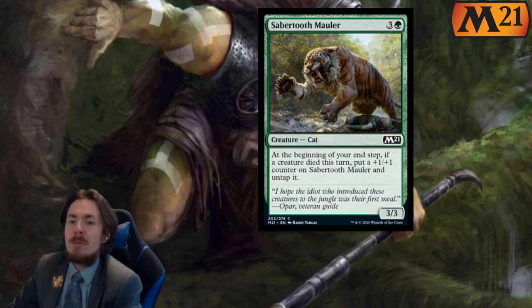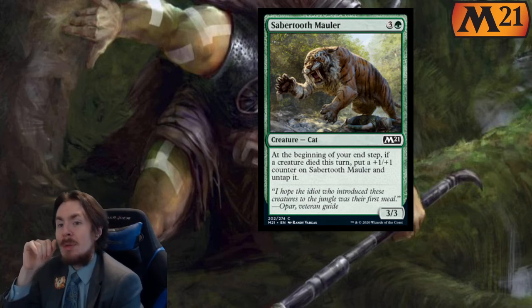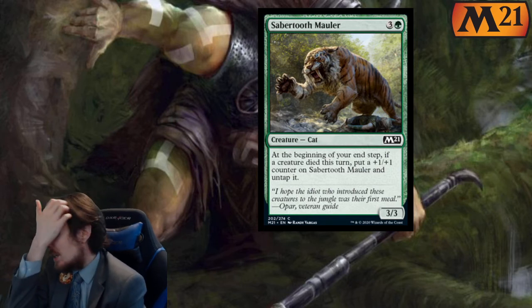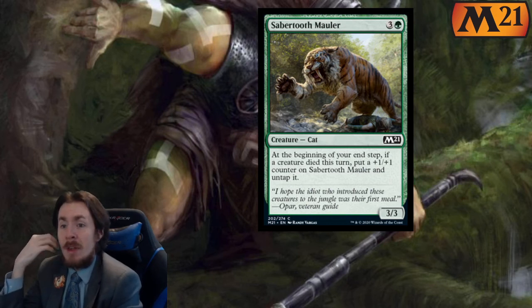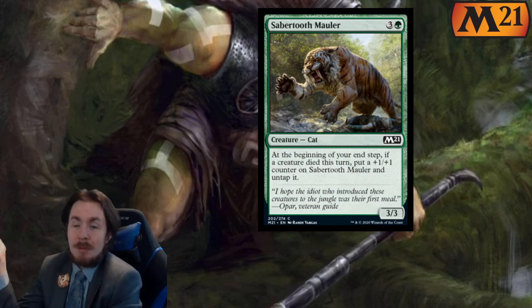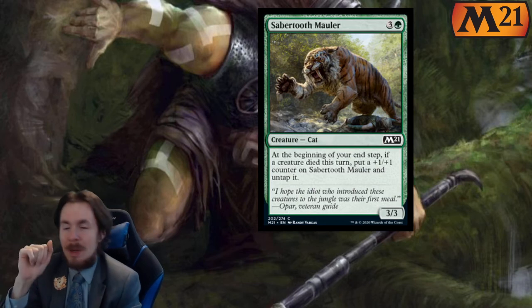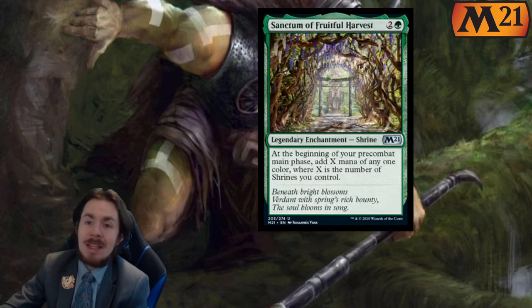Sabertooth Mauler — 4 mana 3-3. At the beginning of your end step, if a creature died this turn, put a plus 1 plus 1 counter on Sabertooth Mauler and untap it. Pretty legit card, not gonna lie. I'll say 2.5 out of 5 in limited, 0 out of 5 standard. The fact that the counter goes on it so it keeps the stats is nice, and the untap is a little bonus — if something died it can still block.